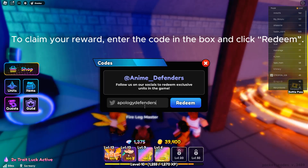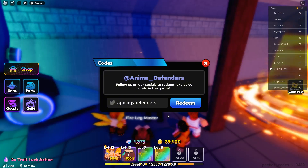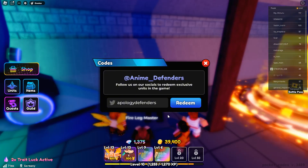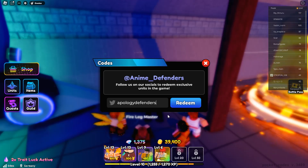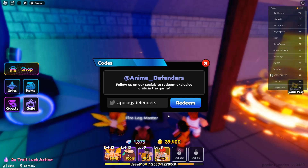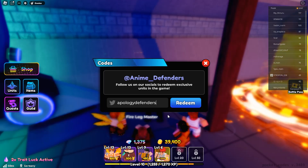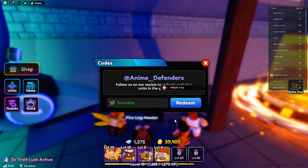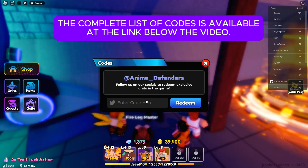To claim your reward, enter the code in the box and click Redeem. The complete list of codes is available at the link below the video.